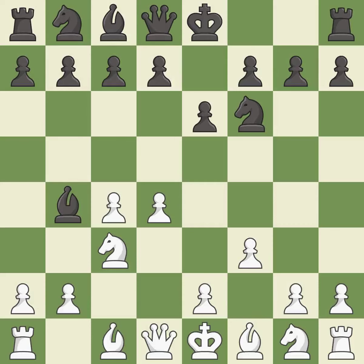f3 prepares the e4 pawn push and takes away the e4 square from black's knight. c5 takes space in the center, attacks the d4 pawn, and supports the bishop on b4.